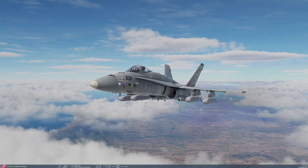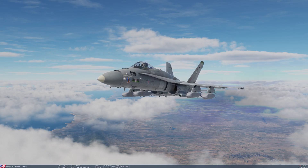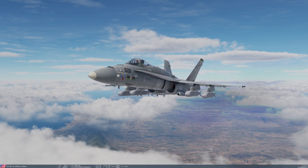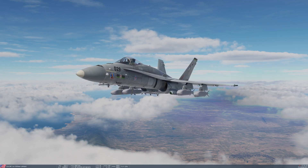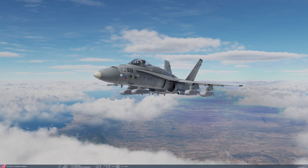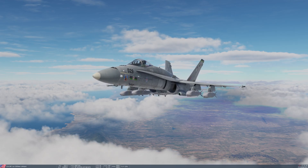Hello, welcome to DCS World 2.7.11 Eagle Dynamics FA-18C Hornet module, tutorial 14 on the JSOW or Joint Standoff Weapon. Today we're going to take a look at this glide bomb, which in principle is very similar to the JDAM, but given that it has pop-out wings it can glide much further. At high altitude and high speed you can launch these at a decent distance from your target, keeping you out of any threat zone around the target area.